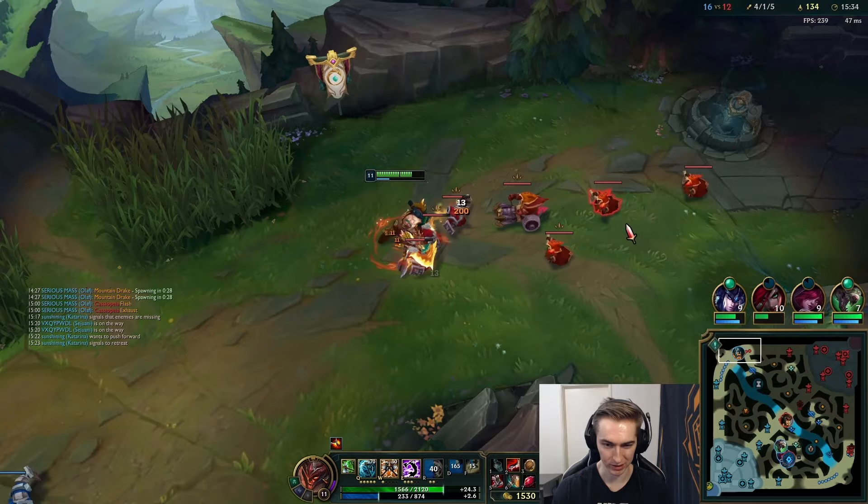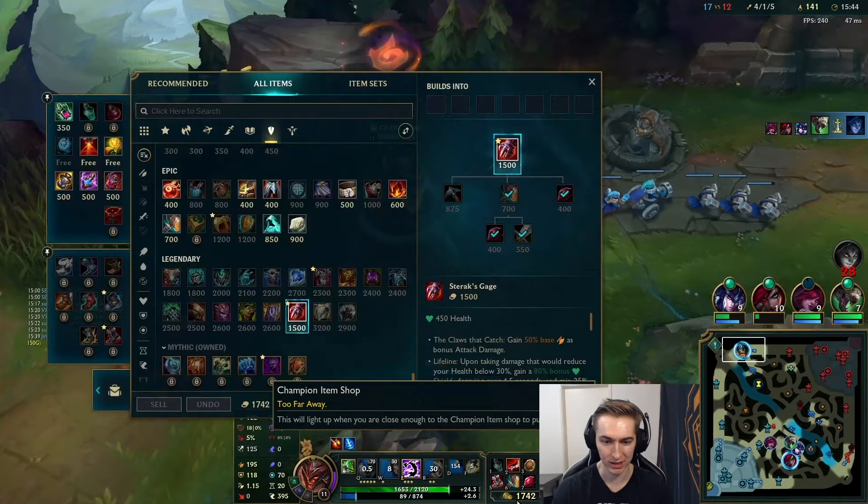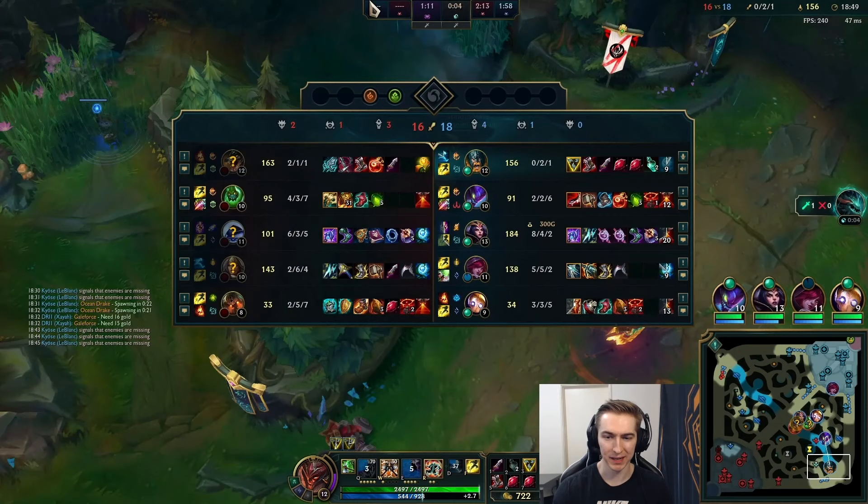Even though we only got one kill, the pressure I've put on the map now — showing that if you ever leave your tower I'm going to punish you — and continuing to pin and fog really changes the way not just my top lane opponent is playing but the bot lane as well. The next topic is neutral objective times, and this concept and pin-and-fog have a ton of synergy. If you're able to apply both, your impact not just in the side lane but in the overall game state will be really high.